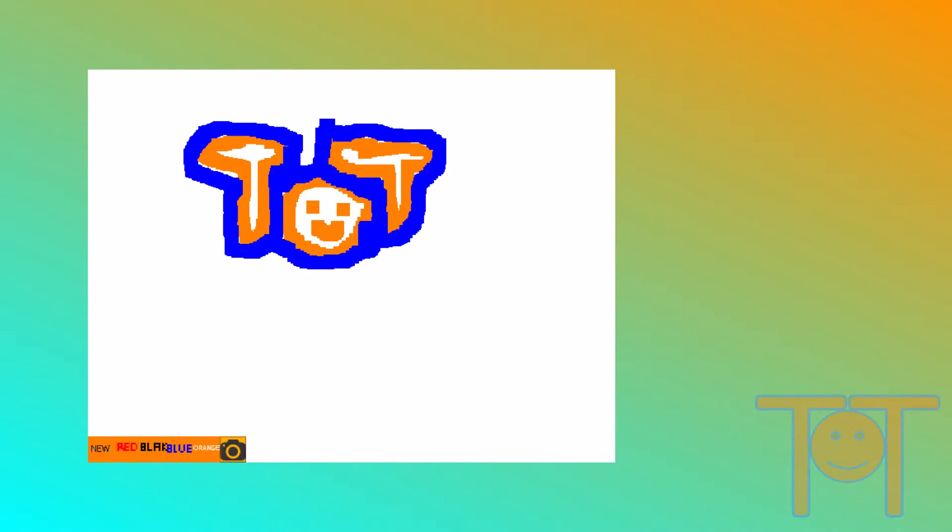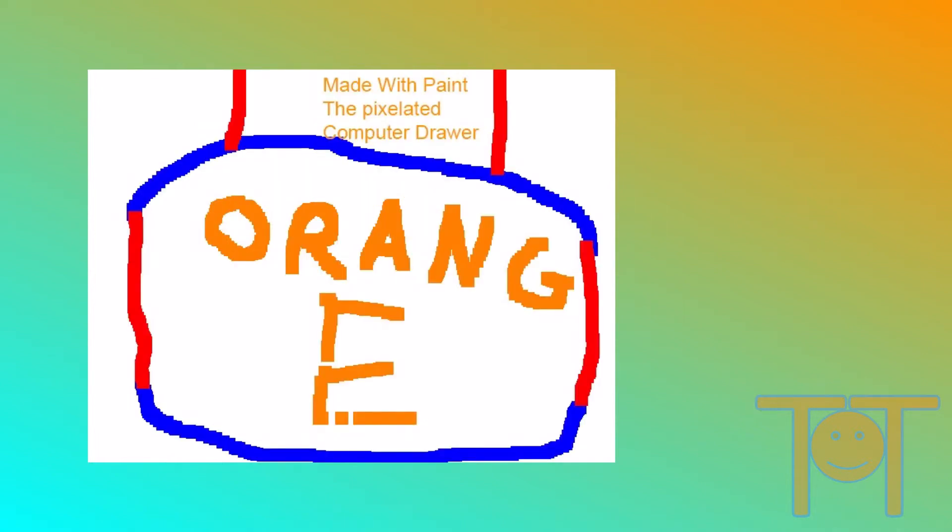If you click the new button it will give you a new canvas. If you click red, black, blue, or orange it will change the colour. And if you press that button it will take a screenshot. I photoshopped the text in, so you can't actually do that yourself.